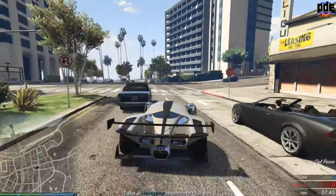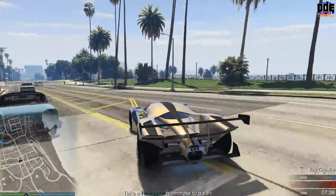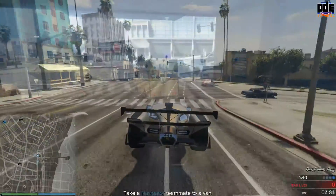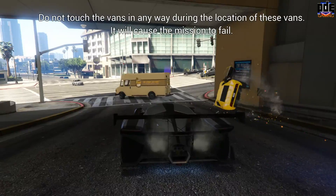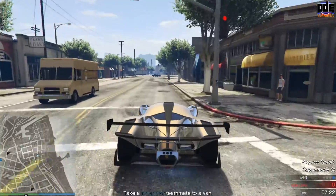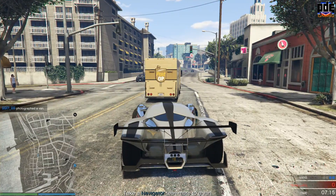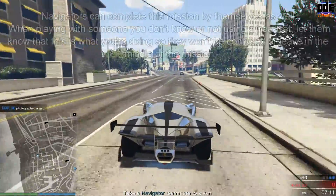If needed, the navigator can do it themselves. What you don't want to do is tip the van in any way — you don't want to crash or tip anything with the van because that will fail the mission. That's pretty easy to do, so as long as you're careful and you drive up behind the van and take a snapshot of that license plate, you should be good to go.